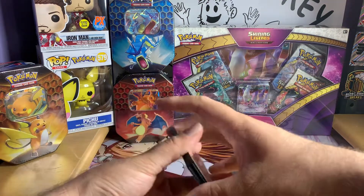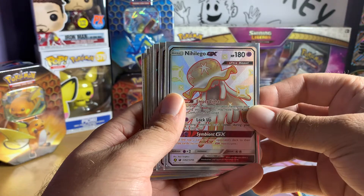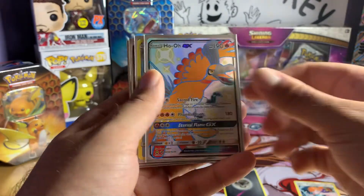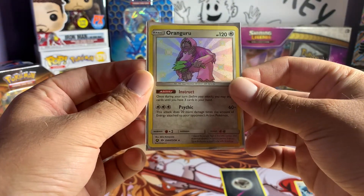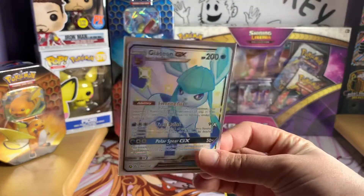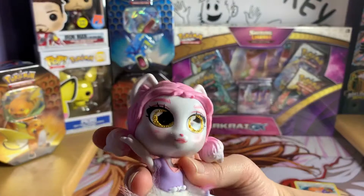All right, one more time guys - let's go through our hits: Type: Null shiny, Fisherman full art, Nidoking full art shiny, Glaceon shiny, Wigglytuff shiny, Ho-Oh shiny - beautiful card - Quagsire shiny, Pinsir GX, and Oranguru. Those are our hits from our Hidden Fates tins. Thank you again for watching - definitely let us know which card you like the most. That is our Pokemon card opening. This has been Zach from Zach's Hobby Nook and Kitty Commentary, and we will open for you guys again very soon.